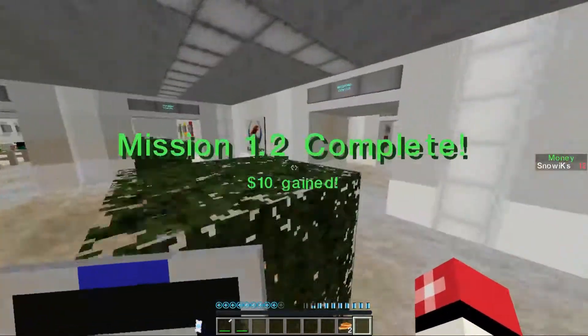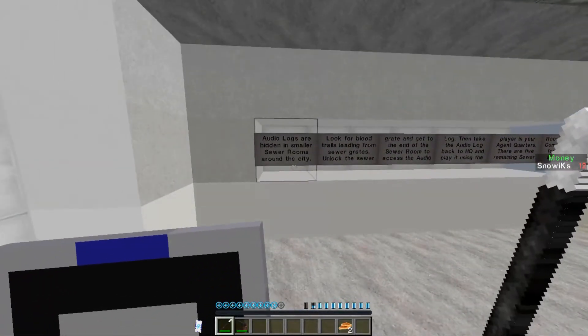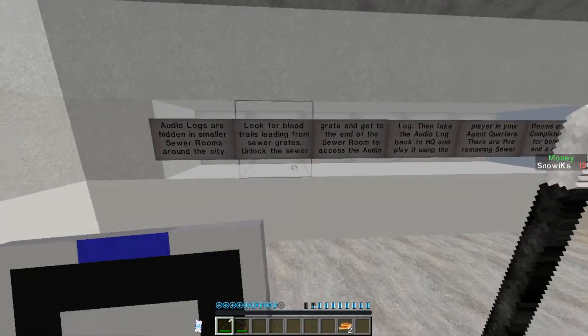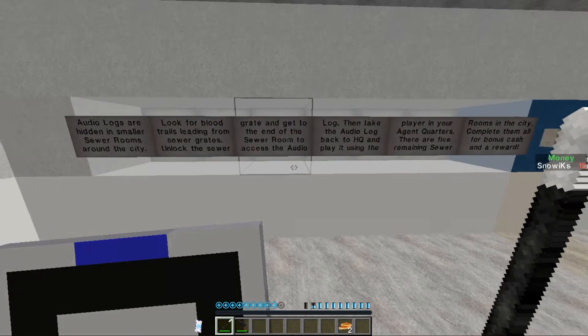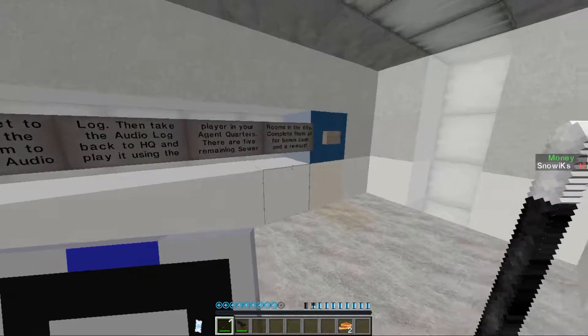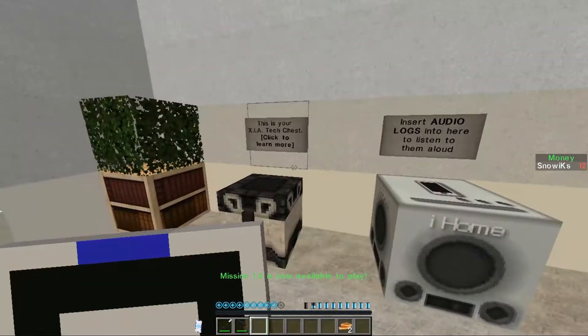Yes! I got ten bucks! Do you know what that ten bucks is going to? Food. Audio logs are hidden in smaller sewer rooms around the city. Look for blood trails leading from sewer grates. Unlock the sewer grate and get to the end of the sewer room to access the audio log. There are five remaining sewer rooms in the city.